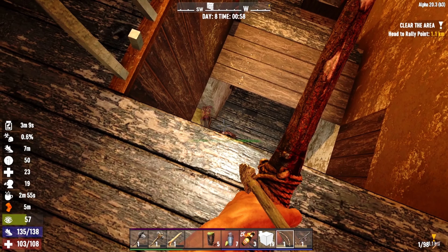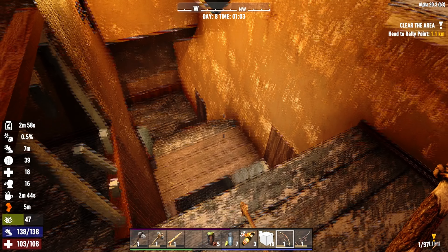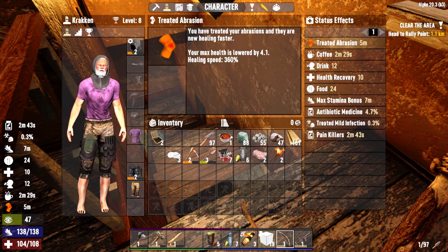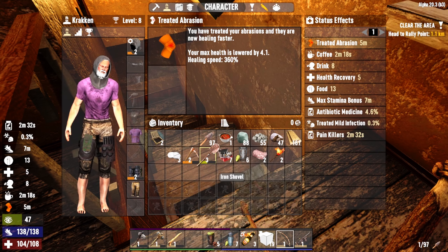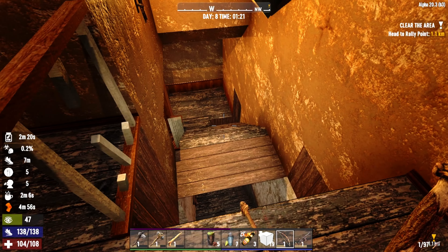Did I cure my infection? Still seeing 0.4 - what's going on? Let me check my character real quick. Treated abrasion, okay. Painkillers treated - mal-infection okay, it's dropping, good! That's a good sign - that means I won't be dying! Good thing I had that on me. I really needed more bullets. There was quite a lot of zombies that came in! How's it going over there? You good? Still have zombies? I can hear them running around but I just can't find where!